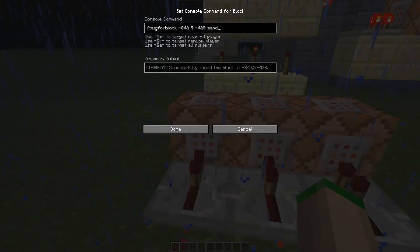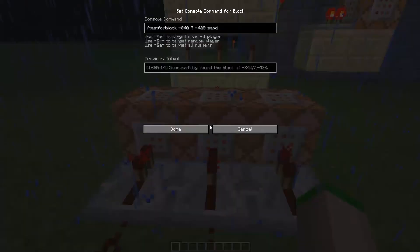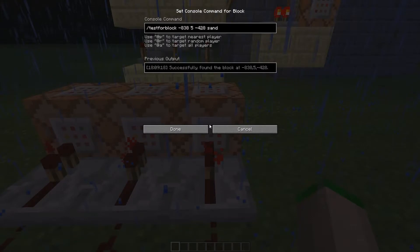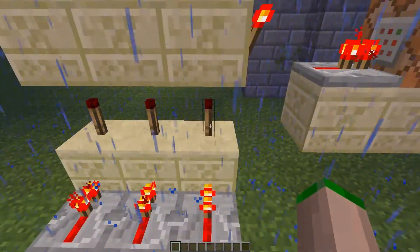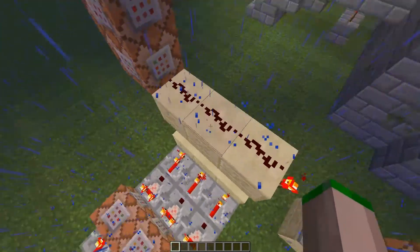Out of the hopper clock, I've got a comparator running into a repeater, and then there are three options here — the three locations sand has to be to open the door. It tests for a block; it tests for sand, and it tests for sand in the X, Y, and Z location of each of the holes in the wall. So this one is the bottom left, middle middle, and this should be bottom right. So if that testforblock becomes true, it powers this comparator and powers the repeater.